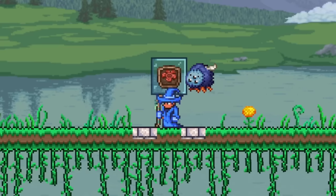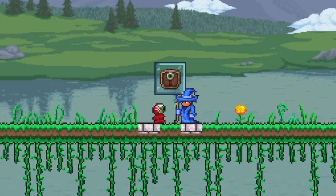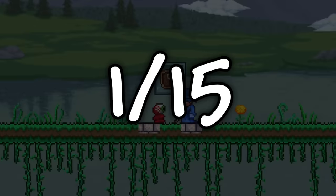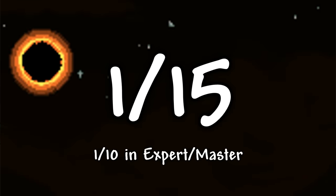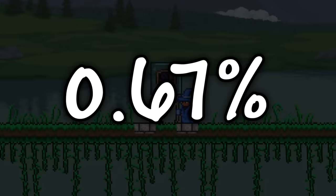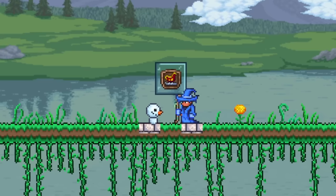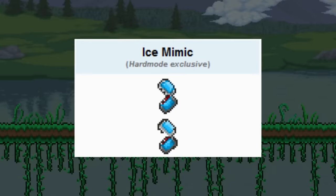Moving on, we have the Glamour, which has a 1% chance to drop from derplings. Next, we have Eyeball Spring, which has a 1 in 15 chance to drop from eyesores during the solar eclipse, or a 1 in 10 chance in expert and master mode. After that, we have the Black Cat, which has a 0.67% chance to drop from goodie bags you get during the Halloween season. Up next, we have the Baby Snowman, which has a 5% chance to drop from ice mimics.